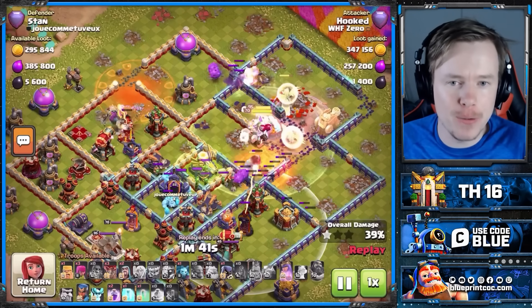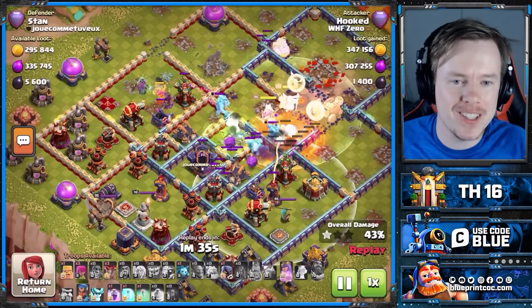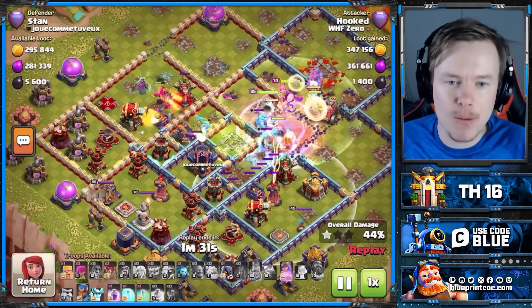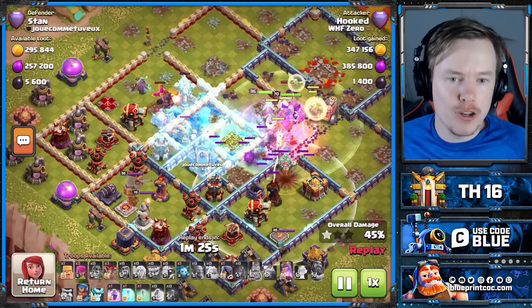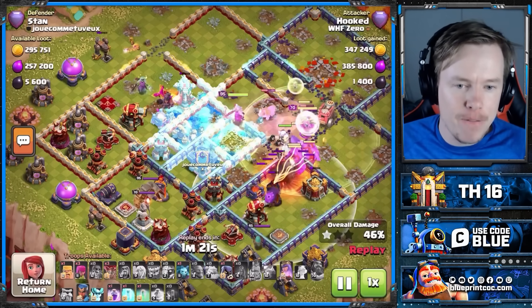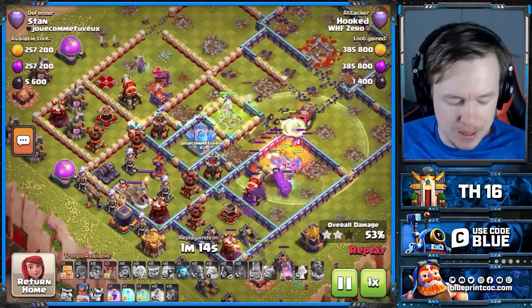We've got the Warden Walk coming in. I've used the King on the top side, then we come in with the Super Bowler Smash. The benefit of this is we've dealt with the Town Hall and haven't had to expend our Warden ability — now we can Super Bowler Smash through the back-end. Neither of the Sweepers are going to be on the healers, so they're going to do a great job on our Super Bowlers. Two of the Super Bowlers beat the wall at the top of the base. We popped the Warden ability a bit earlier than I'd have liked, but now we can deal with this Triple Ice Golem CC whilst our troops are invincible.